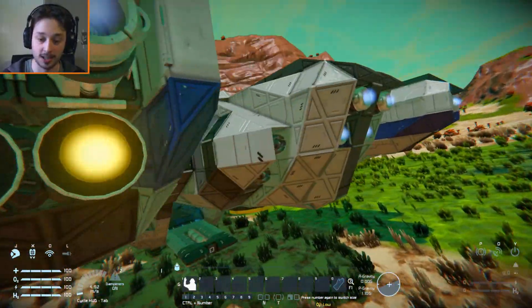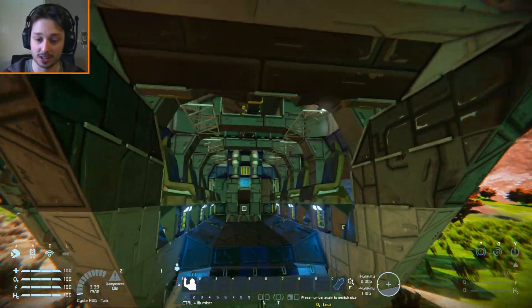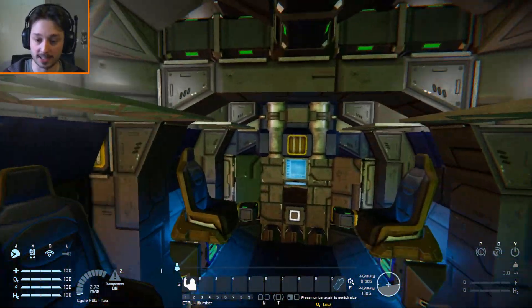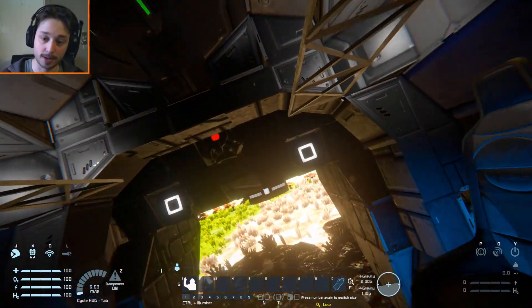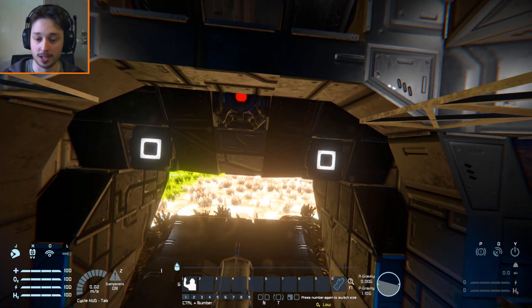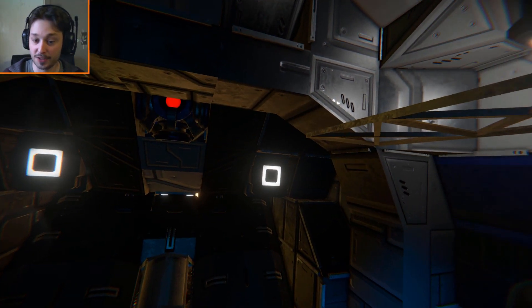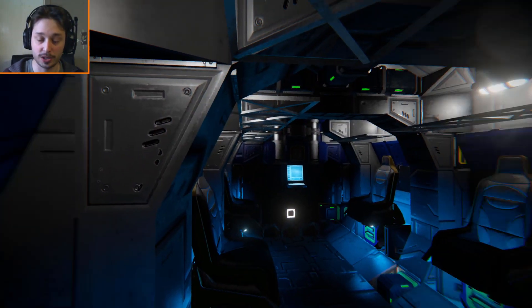It's all about controlling the thrusters and lights. Around here we have the little entrance for your friends to come and sit in. You've got a button for the interior lights and buttons for the doors. Let me just close this up, get rid of the HUD, and for safety we can lock the door and sit in the chair.